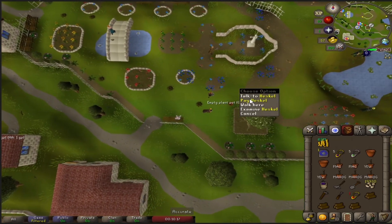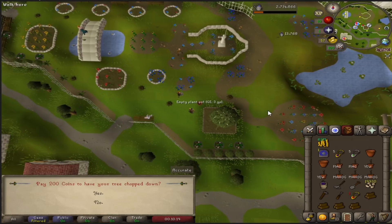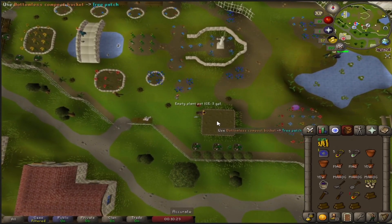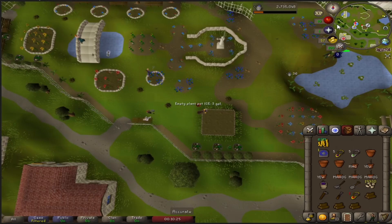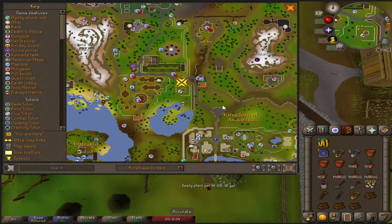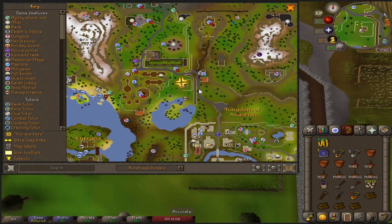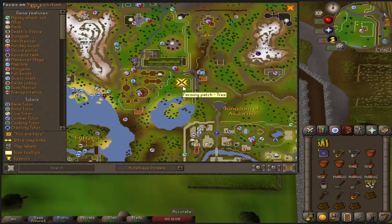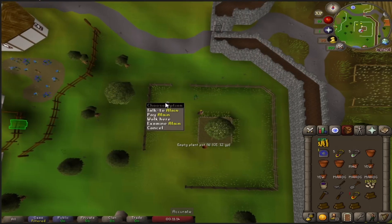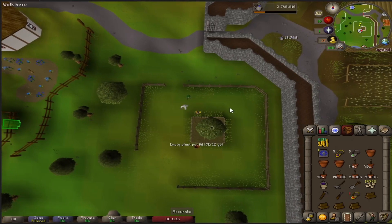So then you do this Falador tree here — same thing, right-click pay the farmer. Don't ever cut it down yourself unless you're like an Iron Man and need the mats. And then the next one is up here in Taverley. You just run up the path from Falador. You could put your house in Taverley and just use a house tab and run down here, but I don't mind running up. I'd rather have my house in Rellekka for the agility course, so that's what I'm going to stick to.